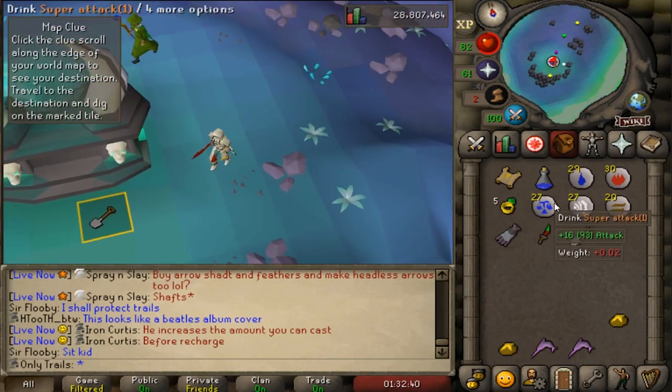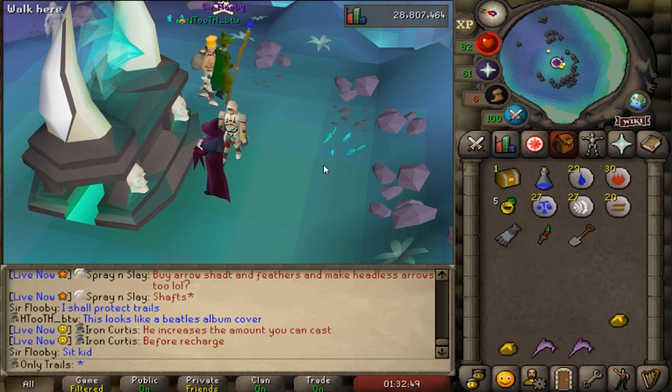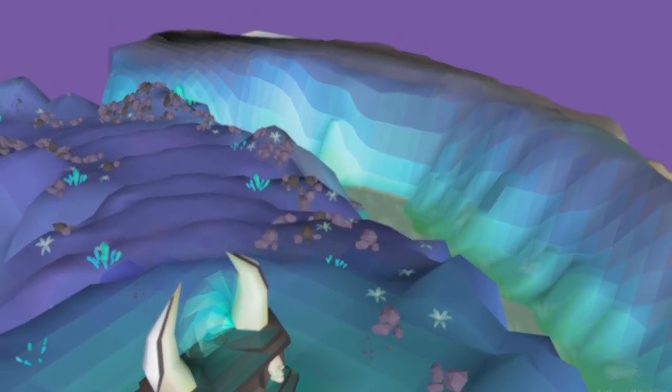Here we go. What do I need? What do I want? I'm gonna tell you - it's going to be third age. Let's do it. A tooth half of a key?! Are you kidding? This is absolutely trash. Hopefully we'll do better in the next episode. We'll see you next time.